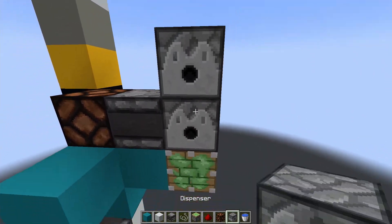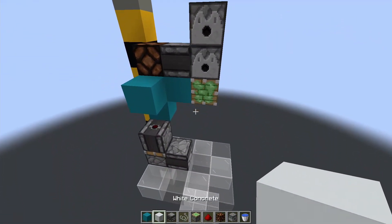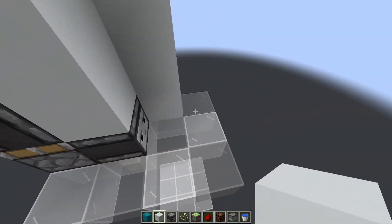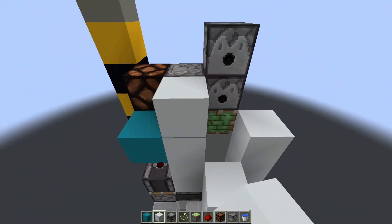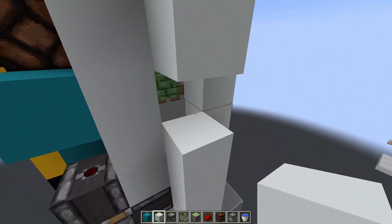And another sticky piston facing inward right here. Go ahead and place two dispensers on top of each other — you'll need two buckets inside each one of those — and then we'll start placing our blocks for the frame. I'm going to be using white concrete so you can actually see it, because over here we're using white glass and that's a little bit hard to see against this background. Go ahead and place that around like this all the way up to the very top.